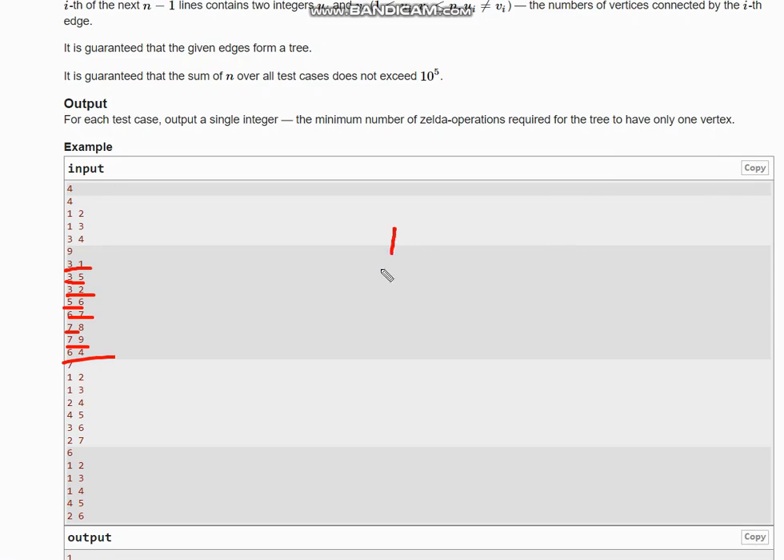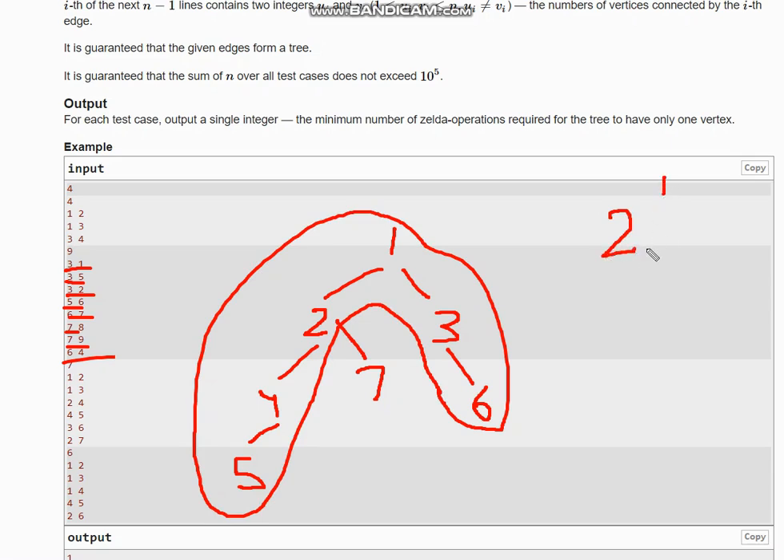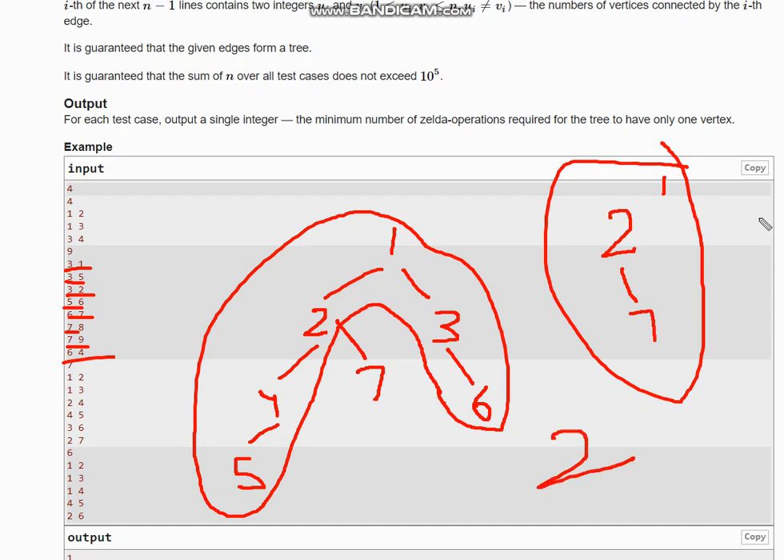Going to the next example: one connected to two, two connected to three, three connected to four, four connected to five, three connected to six, and two connected to seven. For this whole tree, you can compress most of the path into a single node, call it two-dash. From it, seven is connected, leaving only one node. So two operations are needed.